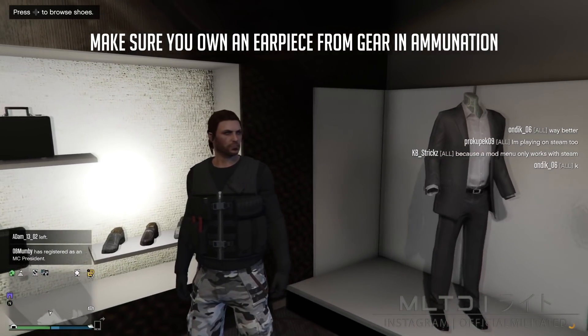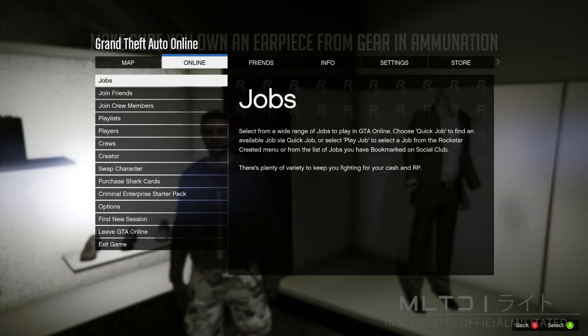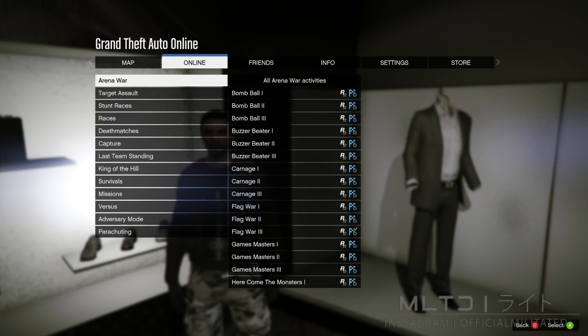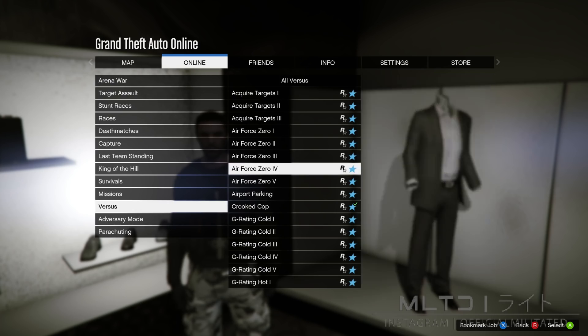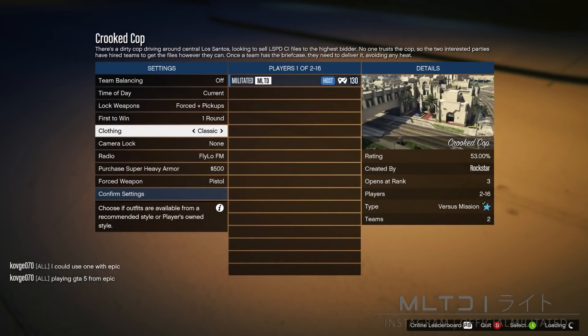Press the start button, go to online and go to jobs. Now go to play job, Rockstar created, and go down to versus. From here start the mission called crooked cop. This will load up the mission setting screen and we're going to make sure that clothing is set to player owned — that is very important. Confirm the settings and invite one other person. You can use auto invite to get a random person or invite a friend if you have one online.